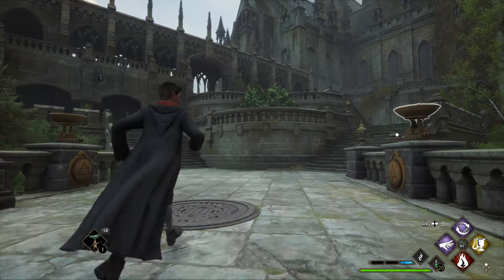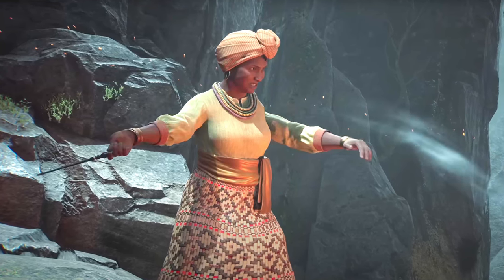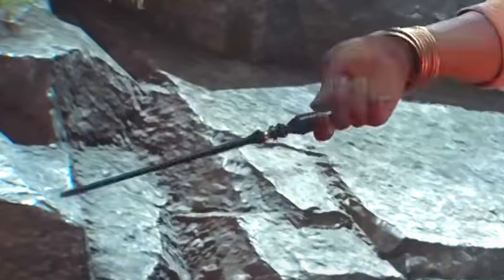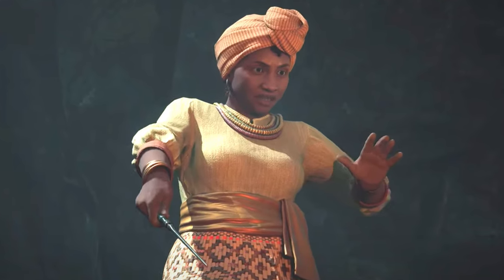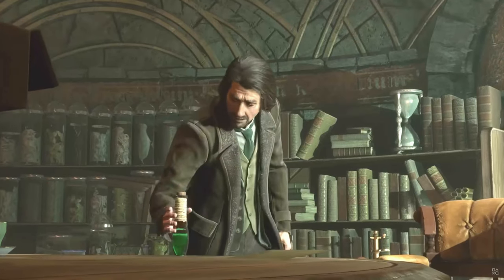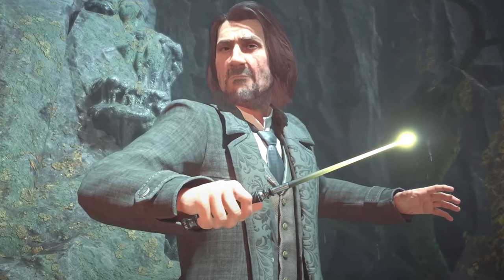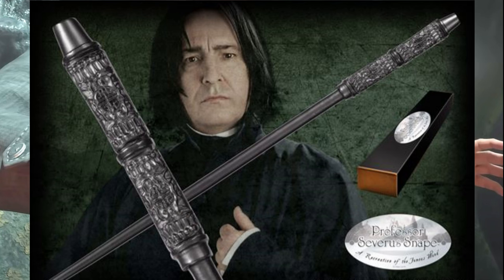Heading back to Hogwarts Castle, we're going to cover the last few teachers. Mudiwa Onai — Natty's mom and the Divination professor — seems to have the default wand. It would make sense since she practices wandless magic so much more. In this scene it looks like it might have a tint of green to it, but it's hard to tell because of the lighting. Then there's the teacher whose wand we see the least: Professor Sharp, the Potions teacher. This is the only scene we see his wand in, and it's very brief. The base looks like a little metal knob, the handle is thinner in the middle than on both ends with a spiral grip all the way around it, and then after some notches with metal, the shaft is plain and smooth — kind of like Snape's wand.